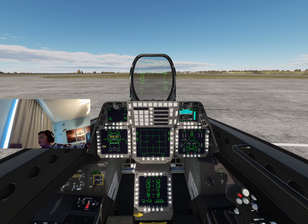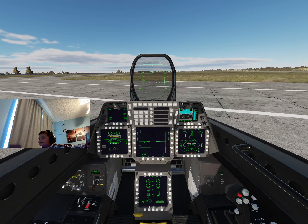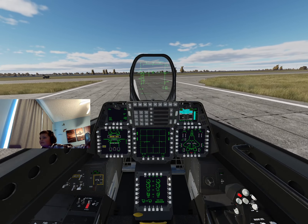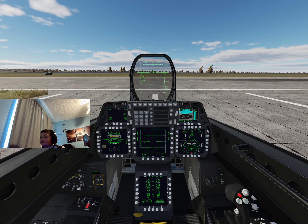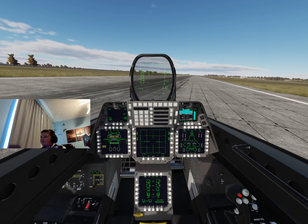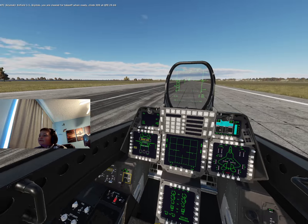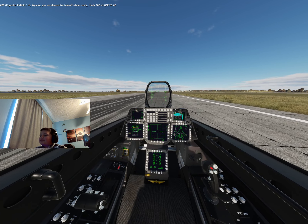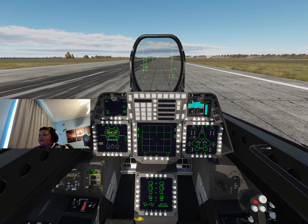The rudder is pretty sensitive because it's a very highly maneuverable F-22. We're going to stop right before the runway. W is your automatic set brake key — just hold that down, it's not a toggle. I'm going to line up with the runway since I didn't stop in time. He just cleared me for takeoff — sometimes it'll automatically clear you.